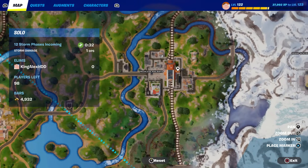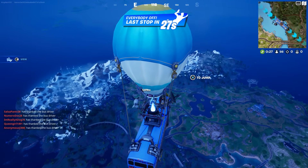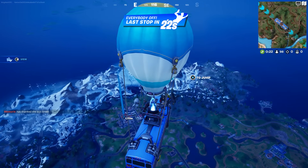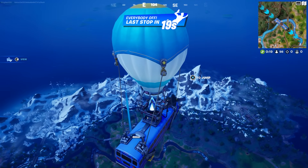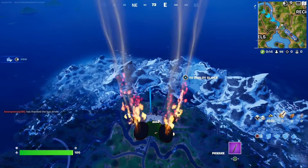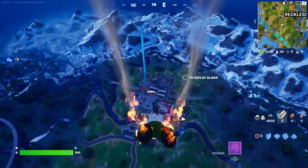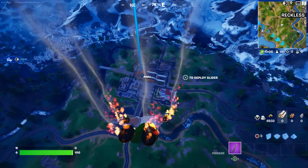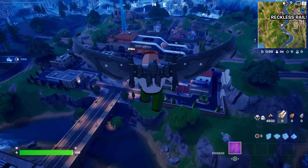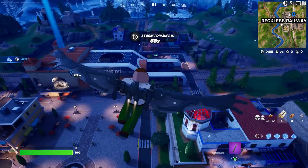Now we're going to Reckless Railway. I'll put a waypoint so we can go right there. Jump out of the battle bus and we're going to open at least two chests. Please follow the step — jump out, fly right over here, and then we're going to open the two chests. Just be patient, no rushing.